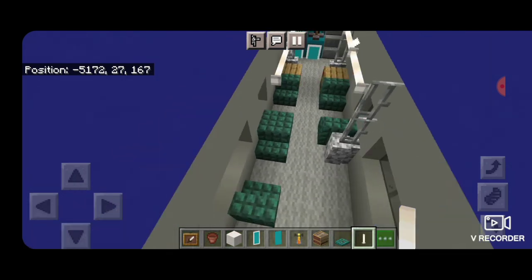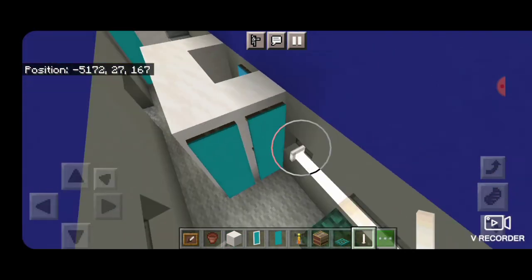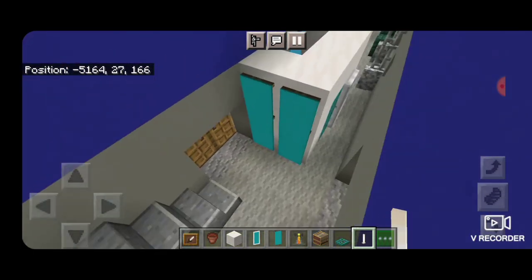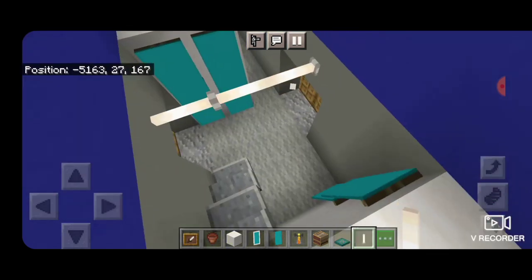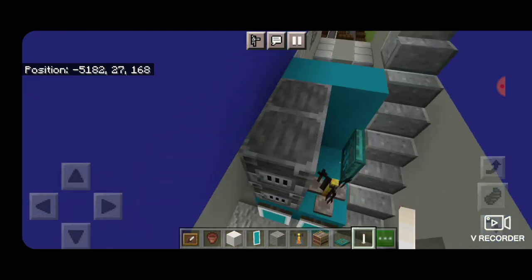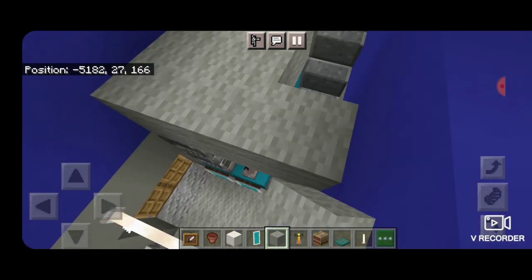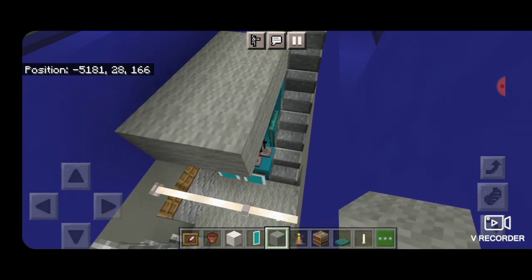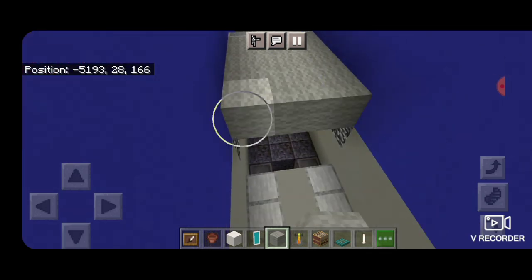Next we're going to take out end rods for our lights and come off each side of these iron bars, bringing them out horizontally. Skip where those iron bars are on one side, fill in between them, and stop on the right side by the iron bars. Knock out the top banner so we can connect it. Down here put one in the bathroom, and above these doors put some end rods coming horizontally across to light up this end of the car. Above these doors on the other end put three horizontally across. Now take out light gray wool up here in a three by two, leaving the space above the stairs open.